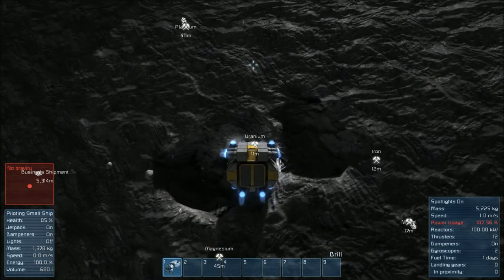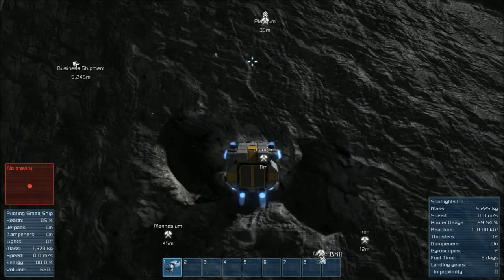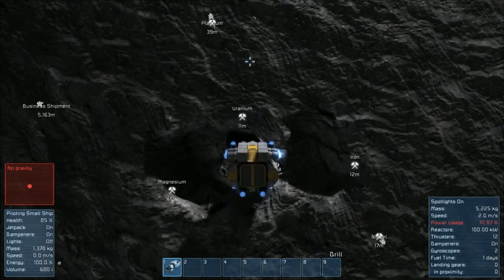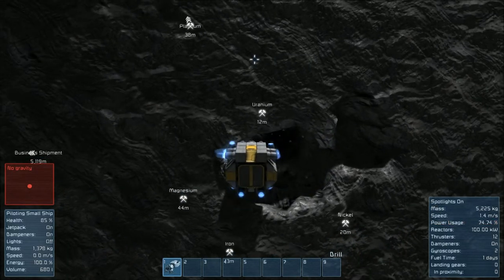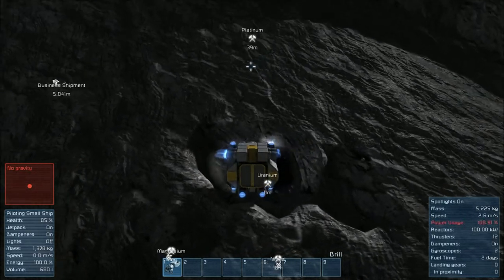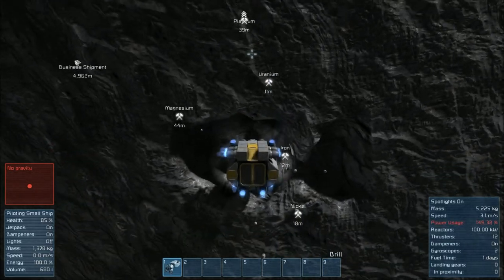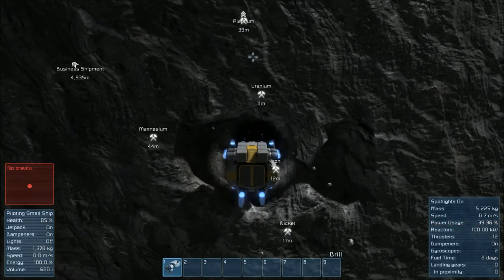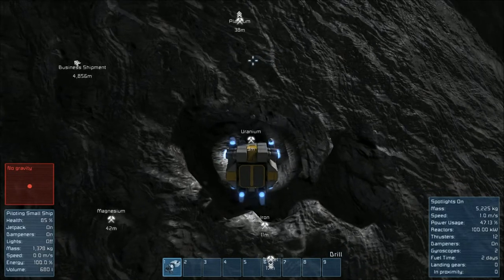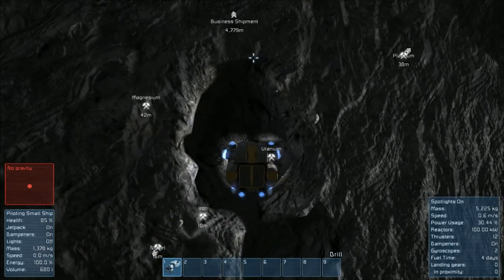This is just our small miner anyway. Eventually we're definitely going to be upgrading or building a new ship that has at least three or more miners on it — something that will chew up rock fast. This one is just to get us by. I'm going to fast forward until we actually get to mining the actual uranium, and we'll just keep doing it like this for a while guys.